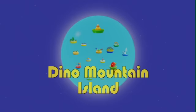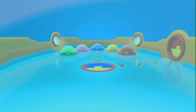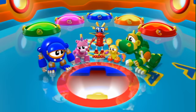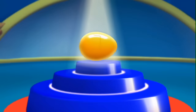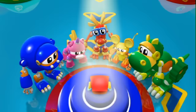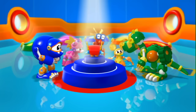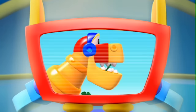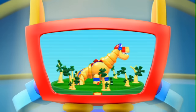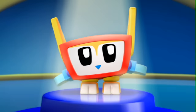Dino Mountain Island. Good morning, Animal Mechanicals! Good morning, Island Owl! Very big mission today! Your destination is Dino Mountain Island! A dinosaur mountain! The dinosaur has a cog stuck in its teeth and it's giving it a very bad toothache! Poor dinosaur! Your mission is to go all the way up to the top of Dino Mountain — the tippy top! Then remove the cog from the dino's tooth!